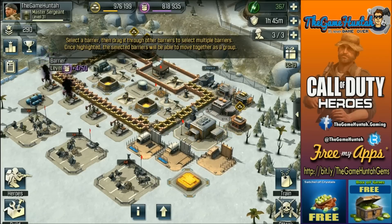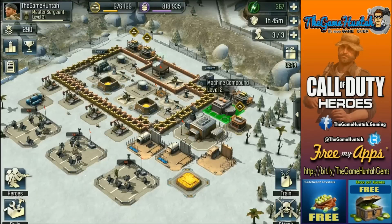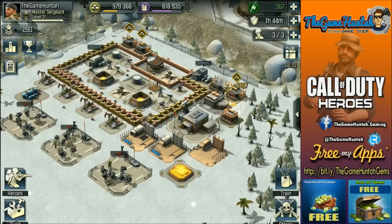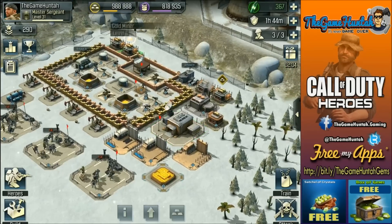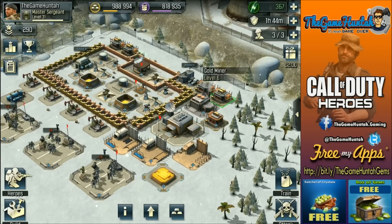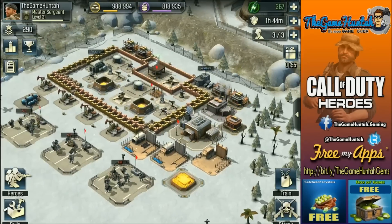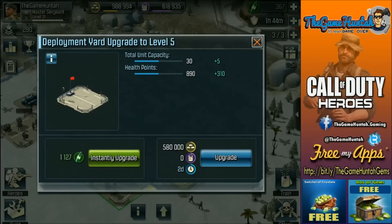I think you guys remember I was able to upgrade my Headquarters finally. I was fighting to do that — it was a little bit difficult because I didn't have a chance to play for a little bit. But finally I was able to get to Command Center level 6. There are so many games and they all have different names. Command Center, Headquarters, whatever you want to call it, is finally level 6.